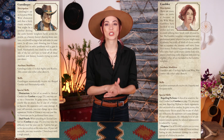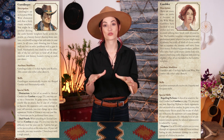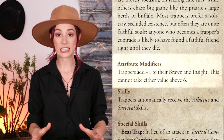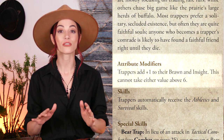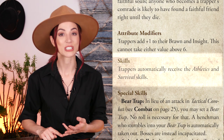Next, players select a template. Templates are similar to classes or professions in other RPGs. They define the character's role not only in the party, but also in the world of the Wild West. Each template includes attribute modifiers raising two attribute values, neither of which can exceed six, and two standard skills from a general skill list.